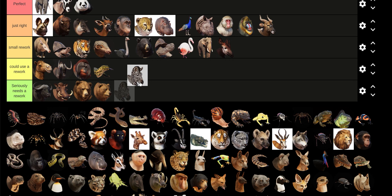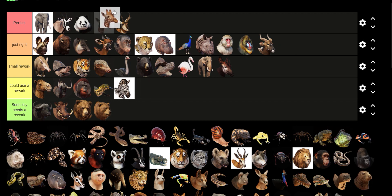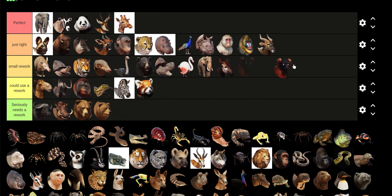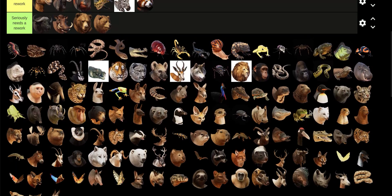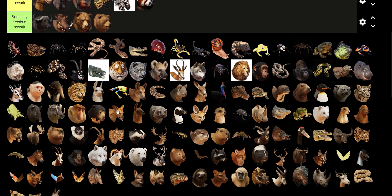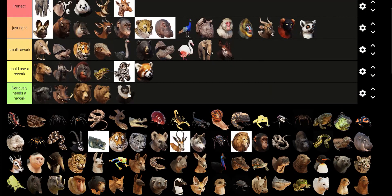The Zebra — for God's sake, zebras don't neigh, and it looks too fat. Red Pandas look too cutesy; they're not supposed to look like that. Lemurs — look at all the lemurs. I'm just going to put them in Just Right because they don't look that bad. Actually, the Black Ruffled Lemur looks great — it's actually Perfect.